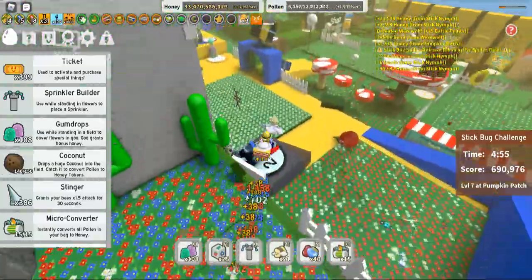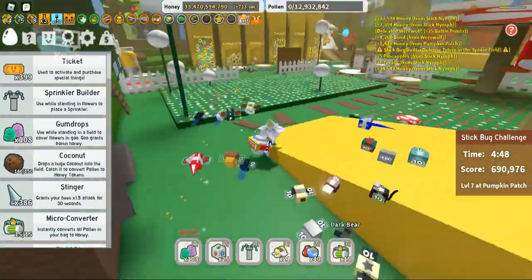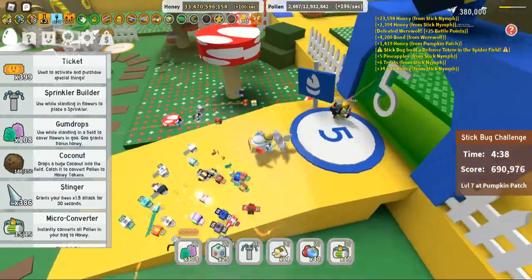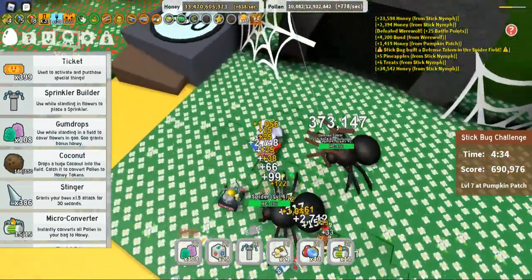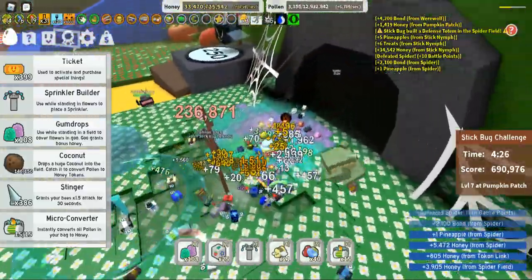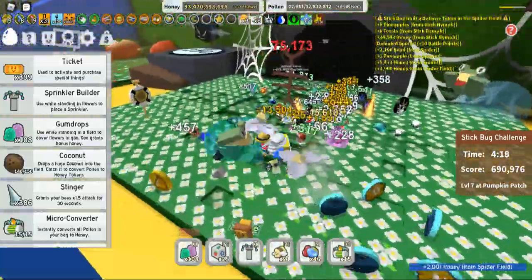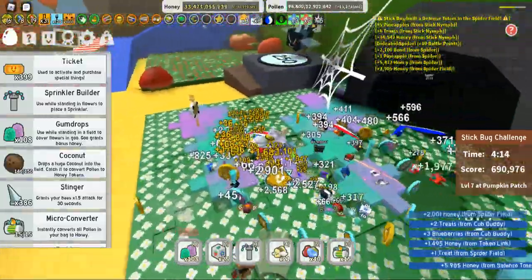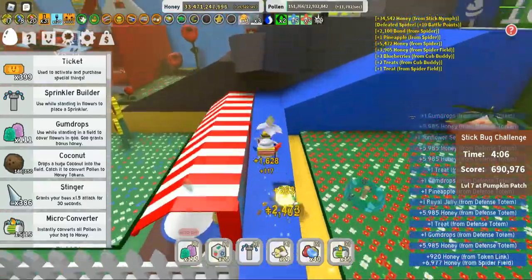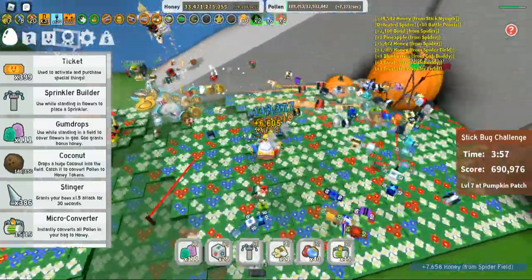I'm not seeing where the totem is at the moment — unless someone just destroyed it. There it is — completely missed it. I'll whack down two sprinklers if I can and destroy the totem to make him weaker. My score at this stage is usually over a million which guarantees a bronze Stick Bug Amulet. I'm just trying to destroy a couple of the totems and also help the people at the top fighting the Stick Bug, because the defense is definitely a lot stronger at this stage.